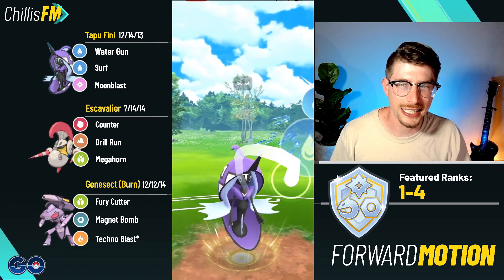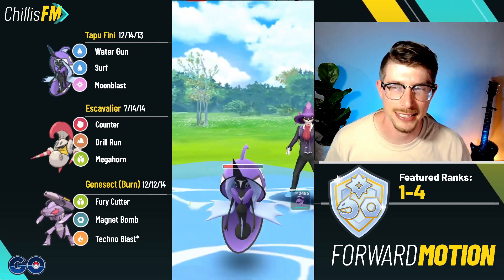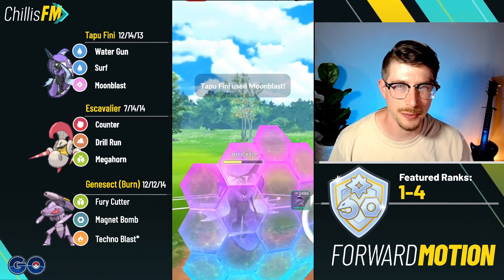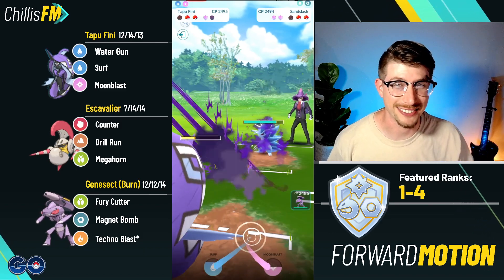Tapu Fini comes in and I go for Megahorn — it's resisted but does slightly more damage than Drill Run since I'm only getting one move off. Puts them near the end of Surf range but not quite. I try to throw my Surf immediately but it didn't show up — it wouldn't have KO'd anyway. I throw one Water Gun and they Surf, putting them in the red. At that point I'm respecting the Moon Blast, and I'm able to call it.